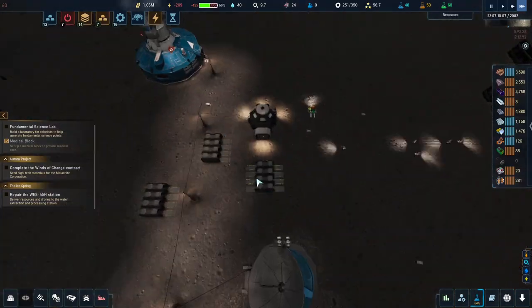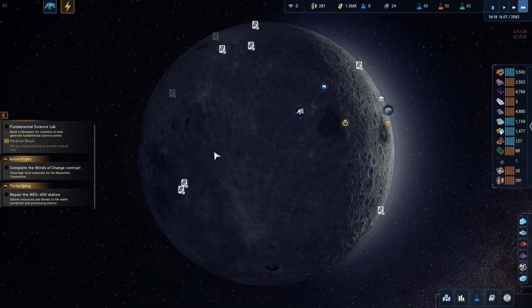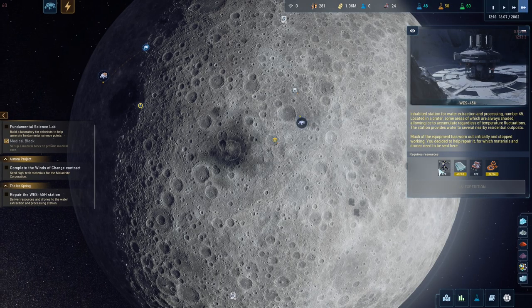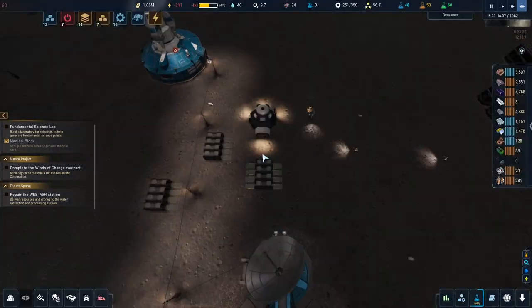I've also done the contract over here for the ACIL - you just complete it and they say thank you and give you a bit of money. We've got another mission here and I'm doing this mission as well - I brought frames in and we'll do this one in a moment.